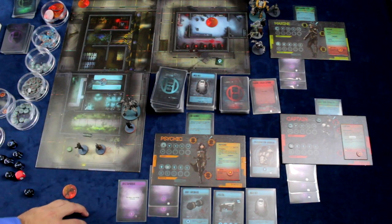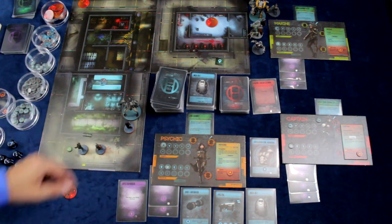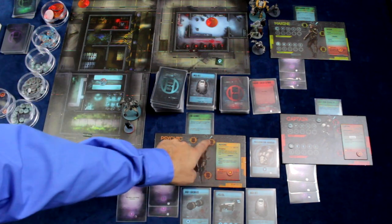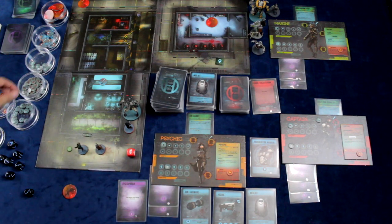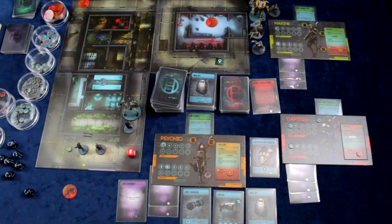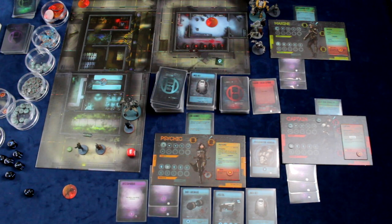For each damage taken — not the value but for each damage total from an enemy — they will also have to roll the injury die. The injury die determines if they take an injury in one of their slots: the head, body, or legs. In this case we rolled a leg injury, so she now has a leg injury. This results in various ailments: a head injury reduces combat range, and a leg injury restricts maximum movement to two areas per turn.